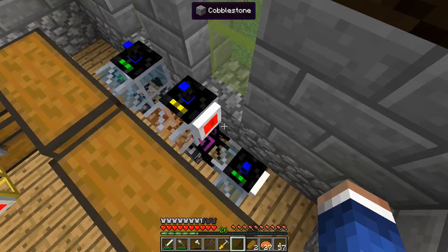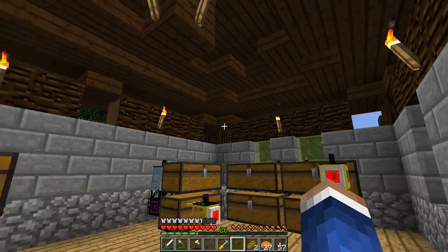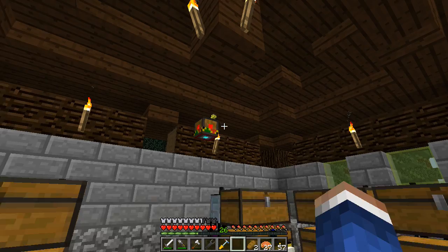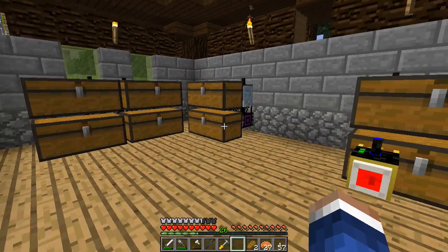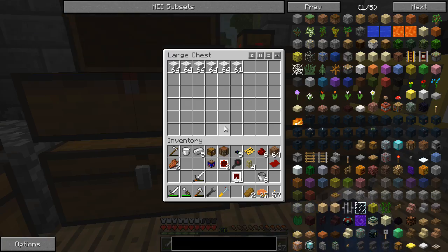The only drawback to this design is that each chest only has one input, so only one delivery bot can deliver at a time - at the moment that's a little weak because they only deliver a single item. But I've been told that delivery bots will start carrying a stack and carrier bots will start carrying four stacks, much like a picker bot, which is pretty sweet.